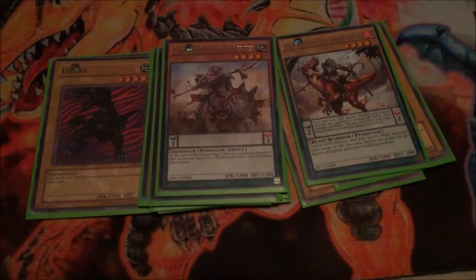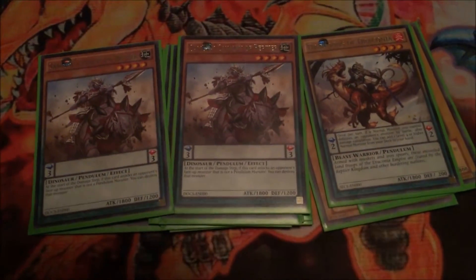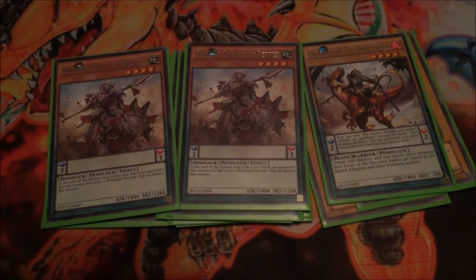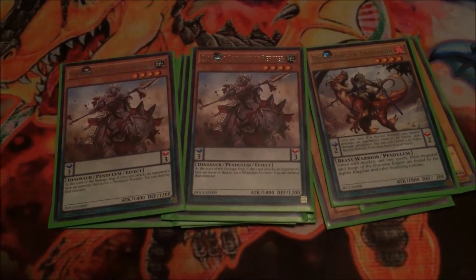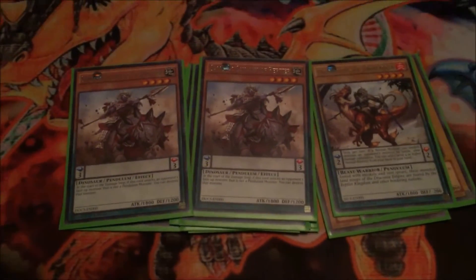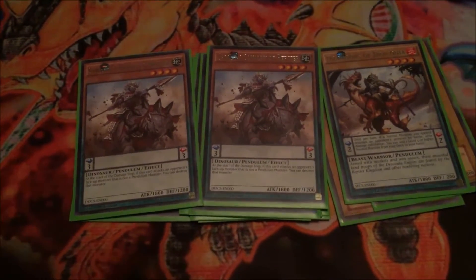Another pendulum — 2 Samurai Cavalry of Éruption. This guy is good. He has no pendulum effect, sadly, but his monster effect is actually pretty okay because when he attacks a monster and they're not a pendulum monster, you can just destroy it off the bat. So this is good at just instant removal of a monster that's big on the field.